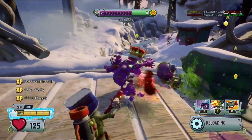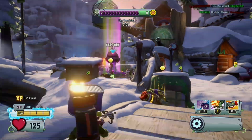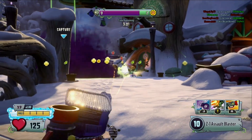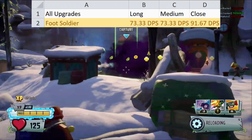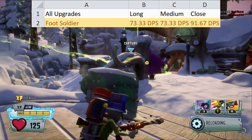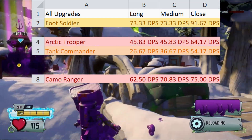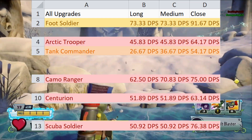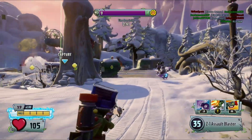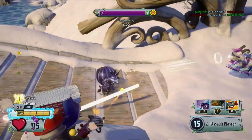DPS is the simplest way to look at how effective certain characters are, and most people use it for comparing variants. It's not as accurate as Time to Kill, but it provides a clear-cut overview. We'll be using Foot Soldier as our basic average. He does 73 DPS at medium and long, ramping up to about 92 at close range. Many variants are worse at all ranges: Arctic Trooper, Tank Commander, Camo Ranger, Centurion, Scuba Soldier, and Super Commando. Super Commando might come as a shock — but he's a burst damage character, so DPS doesn't represent him well, making him look worse than he actually is.